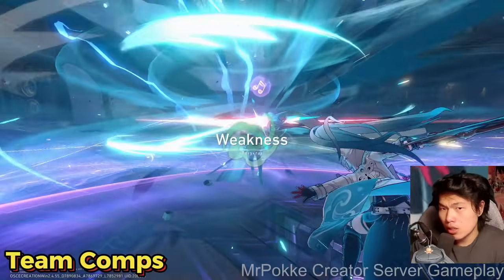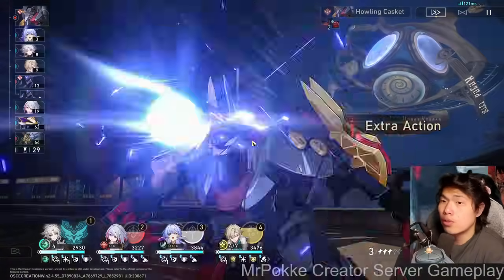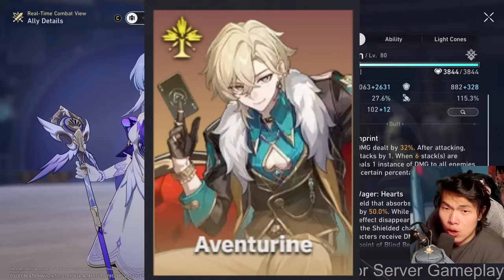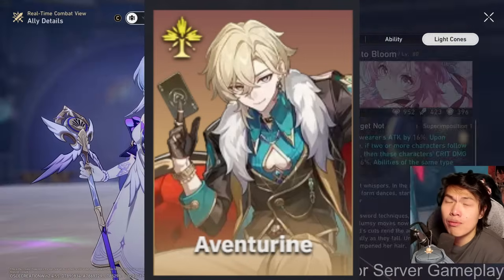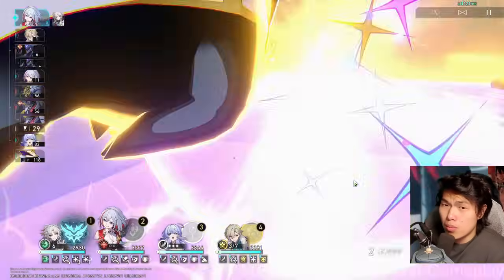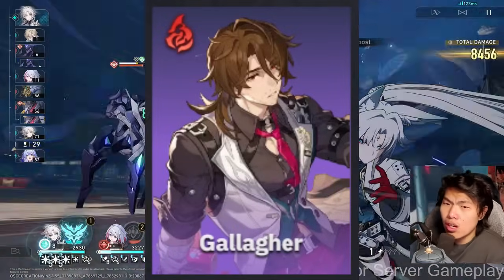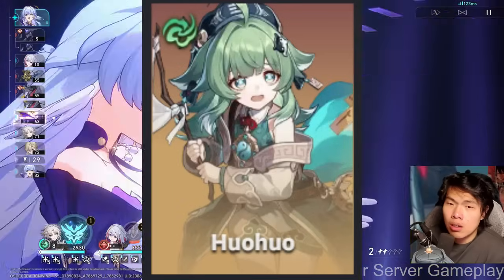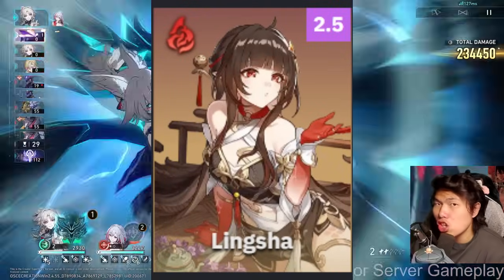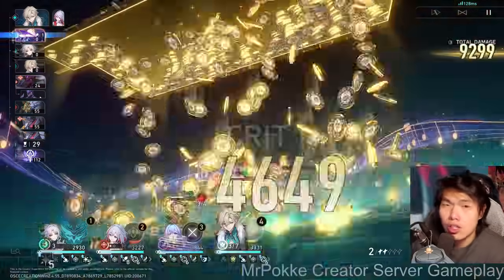Jumping into team composition — she wants two DPS, one team buffer, and one sustain. For sustain, Aventurine is a no-brainer: her follow-up attacks generate Flying Aureus, she creates damage debuffs from her ultimate, and she's very skill-point positive. Without Aventurine, Gallagher is the next best since he can do 3 attacks in one turn. You could also run Huohuo (useful for Robin's energy) or Fu Xuan for the crit rate buff. Lingsha may also be a decent option since Fu Yuan is considered a follow-up attack — we'll wait to see when Lingsha arrives.